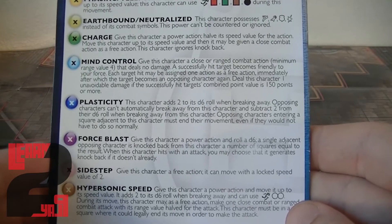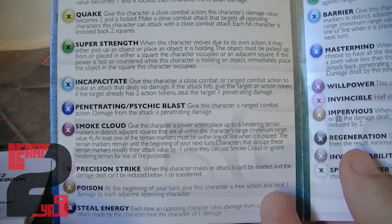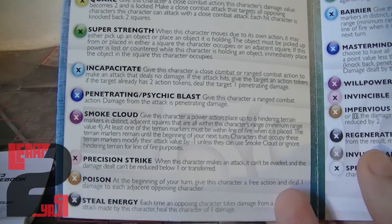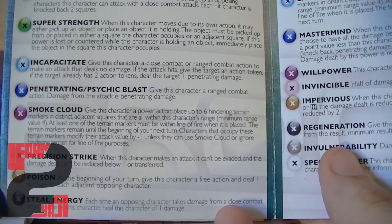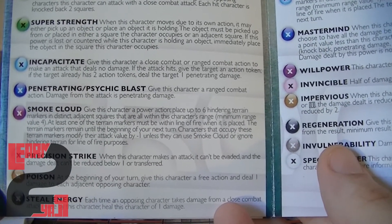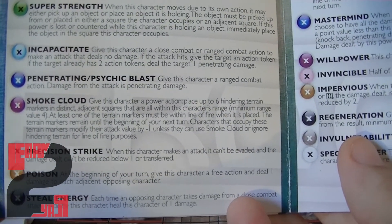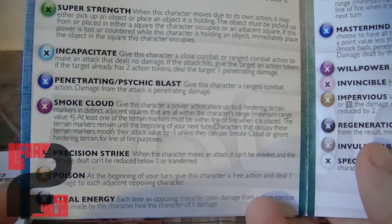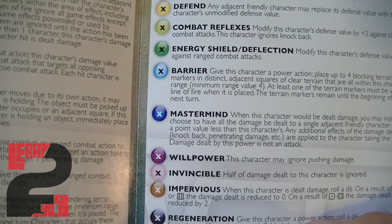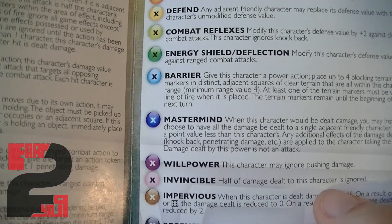I'm wondering if you'll be able to utilize Sidestep like if someone's charging at you, you can just step to the side and they'll miss — that'd be kind of cool. We don't quite have any characters with pink abilities out yet, so we'll see how these play out. For attack abilities we have Precision Strike, which states when this character makes an attack it can't be evaded and damage dealt can't be reduced below one or transferred. And there's Invincible, which states half of the damage dealt to this character is ignored — that ability looks really cool.